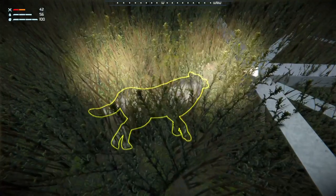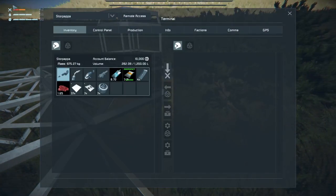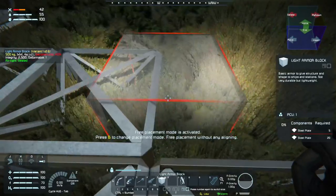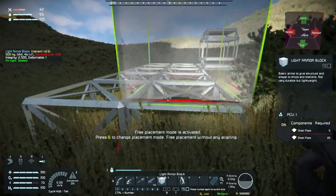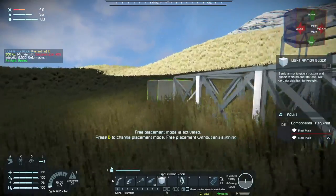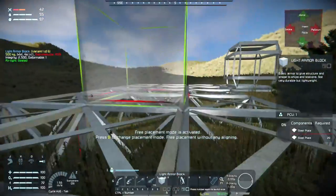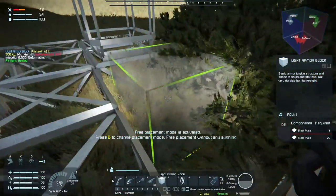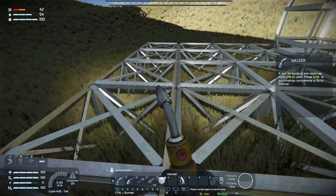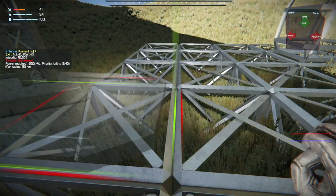Helpful tip: when you go to loot the wolves, you can't have the button selected for other inventories - you have to have the helmet selected. Because the wolf is a standalone thing, and if you select other inventories you don't see the wolf's inventory at all. It's like picking up your backpack after you die - you have to be on the helmet view, because if you go in on other inventories you don't see any of your stuff.